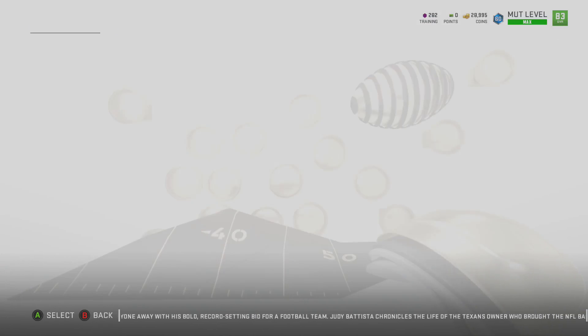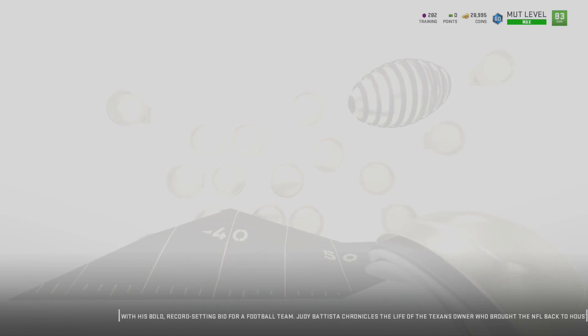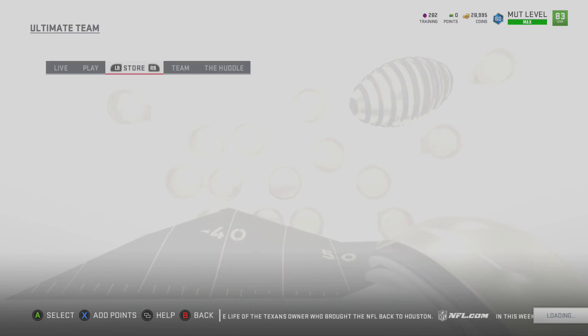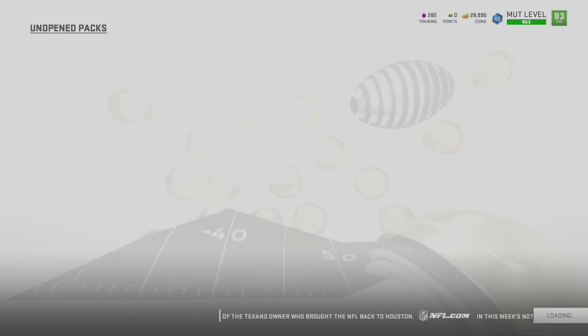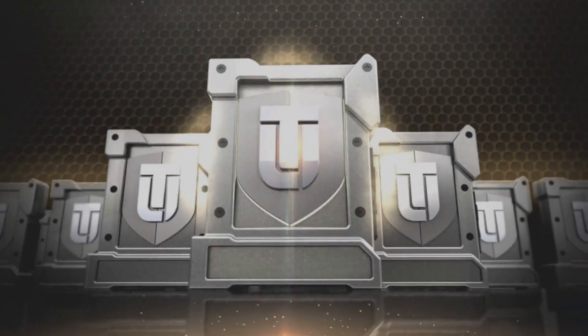Definitely a very, very nice card, and we're going to be opening up a couple things today, guys. There is a new bundle in the store — I'm not going to be touching it, but this could kill the market completely, because it does guarantee you a full Legend topper, which pretty much kills the price of Legends on the block. It also includes 12 Legend Fantasy Packs, which is a ton of Fantasy Packs.